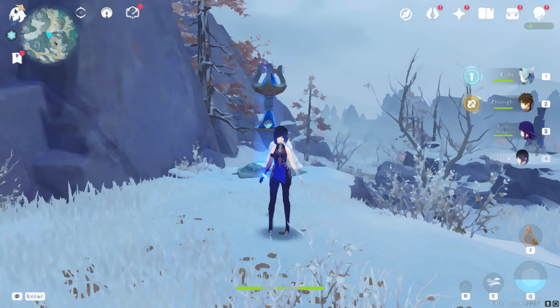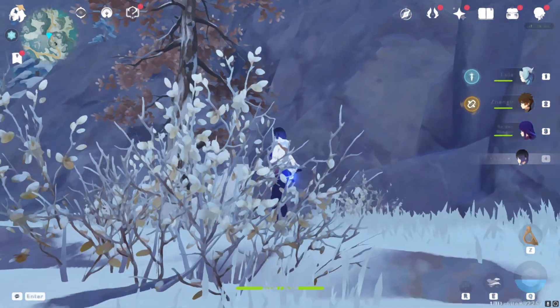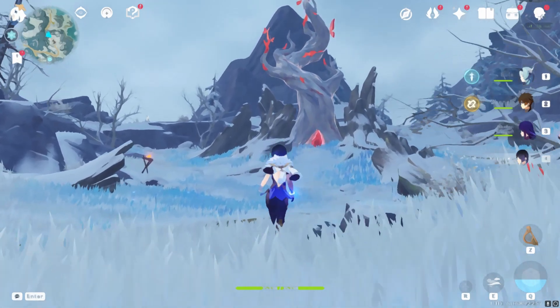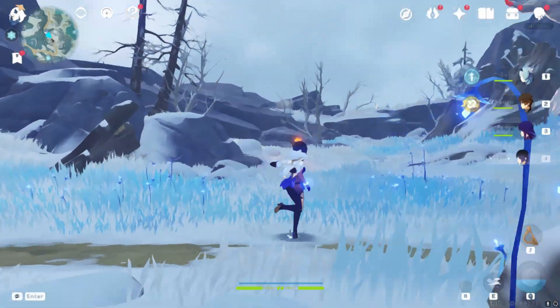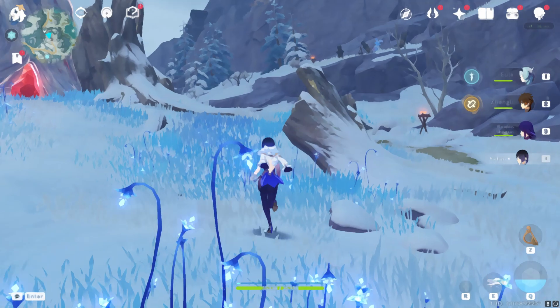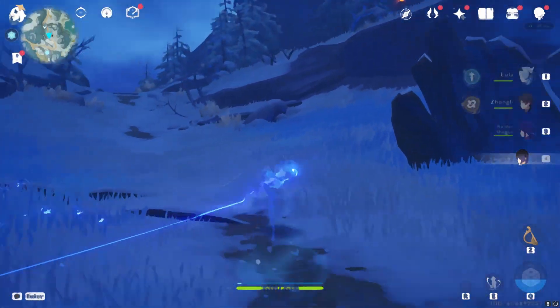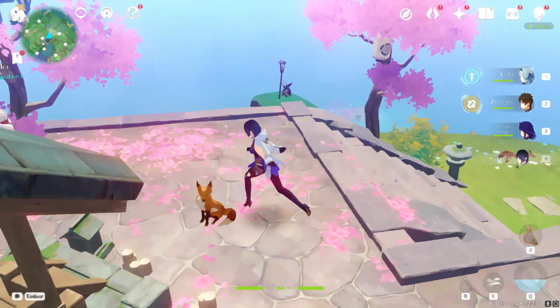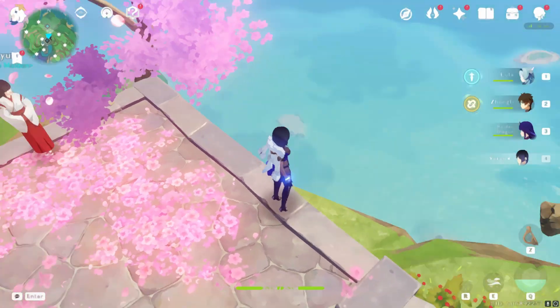So I initially wasn't the biggest fan of Dragonspine because I was like, I get it — ice, snow. But with these lower level graphics it actually looks kind of cool. I don't know what it is, I just kind of like the blue and the white. I'm a big fan of these sakura trees in Inazuma. I think this looks super super nice.